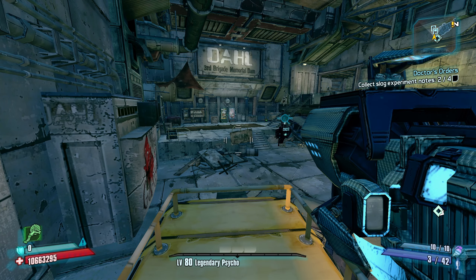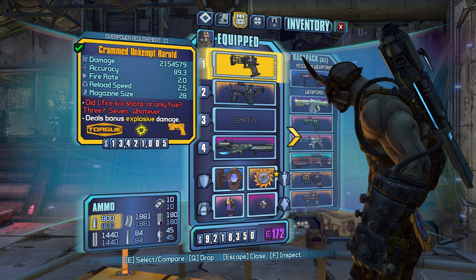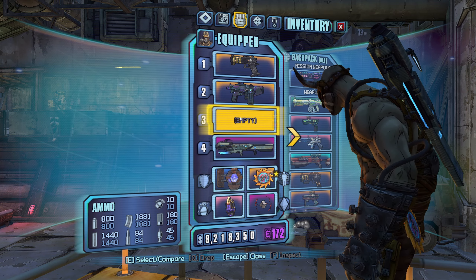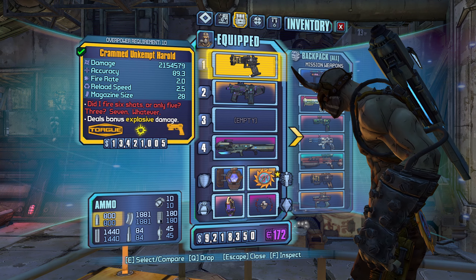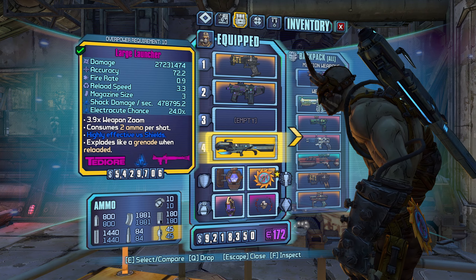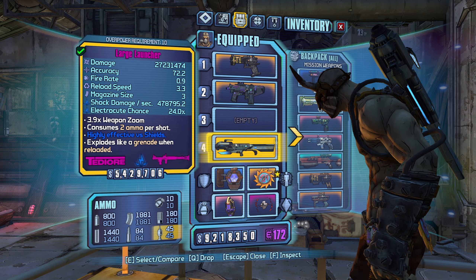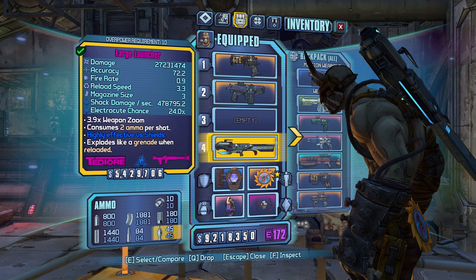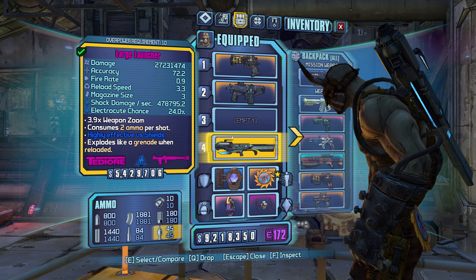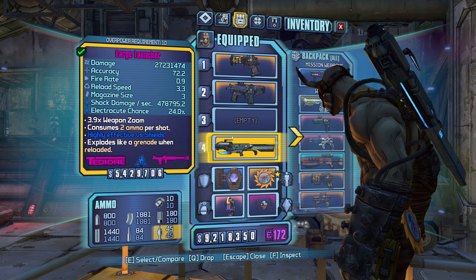This is actually one of the easiest Krieg builds to gear up. All you need is here. My Herald and Slag are just in case I go down and can't get a second wind with my TDR or launcher. This whole build is based around TDR or rocket launchers - it doesn't matter if it's an e-tech, blue, green, or purple. E-techs give the most damage, but any TDR or rocket launcher works. When you TDR-reload a rocket launcher, it doesn't consume any ammo whatsoever.